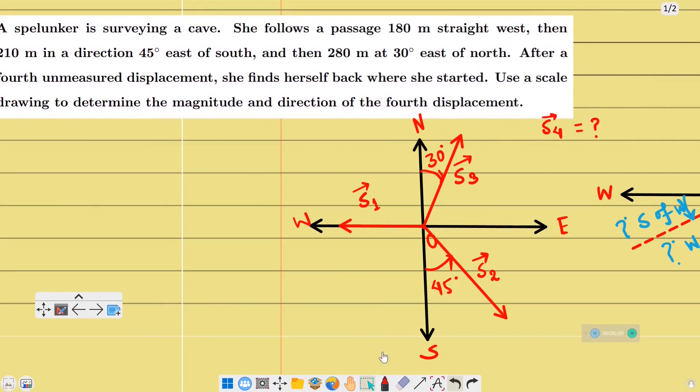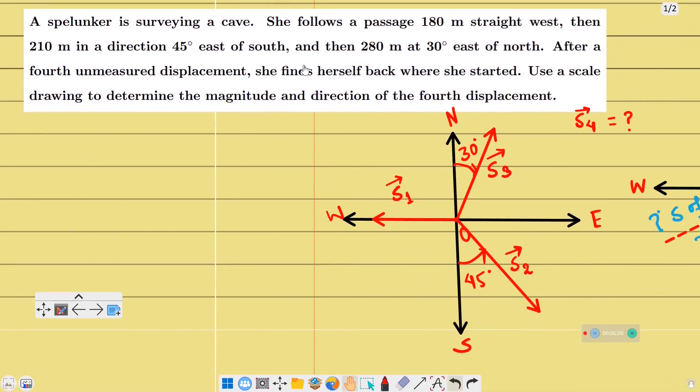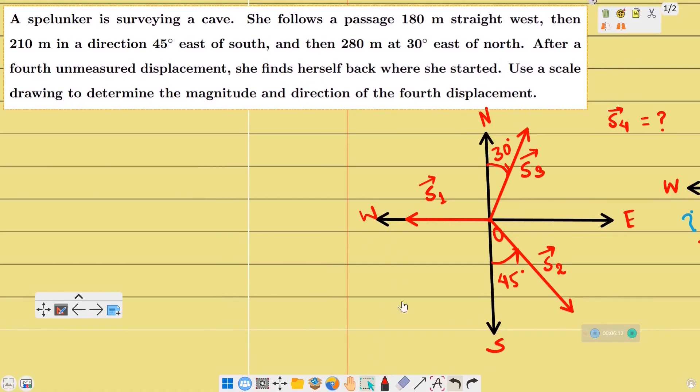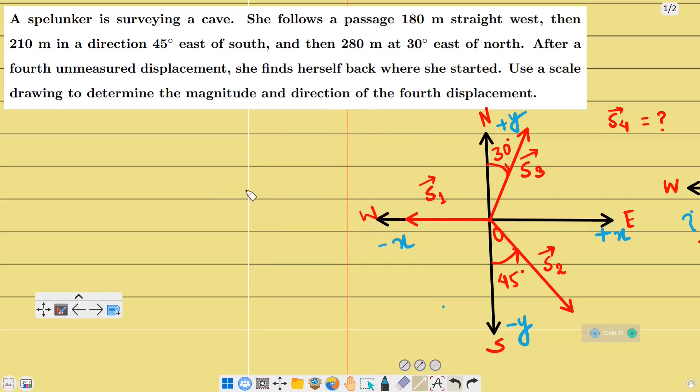For that purpose, we are going to draw a coordinate system. This is the east-west axis — that is, the x-axis. The positive x direction is east, negative x direction is west. The positive y direction is north, negative y direction is south.